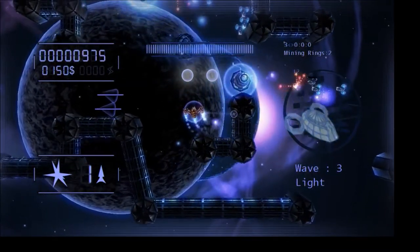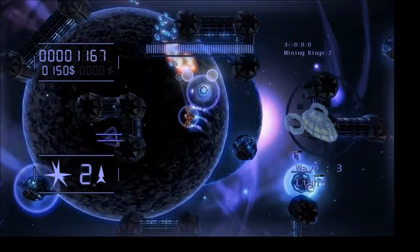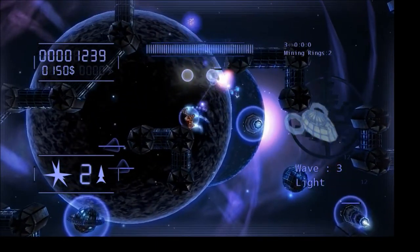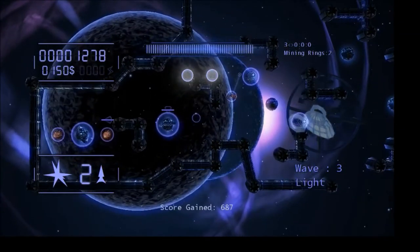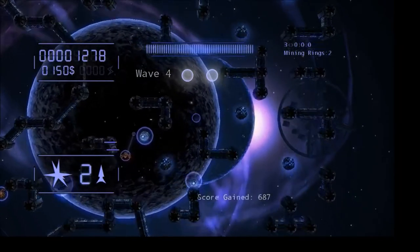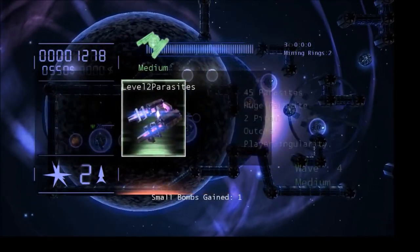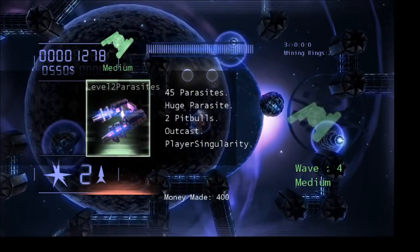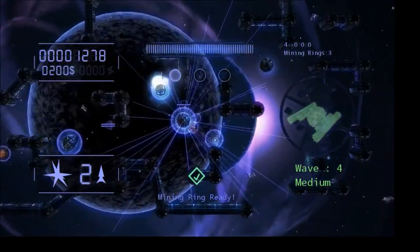These are like lightning towers, and they're destroying the enemies that are trying to attack them. What the enemies do is they have a really cool pathfinding system that allows them to pathfind from wherever they start — out here at the edge of the map — towards the planet rings, which you're trying to defend. Whenever they encounter a threat nearby, they'll stop and attack it instead.